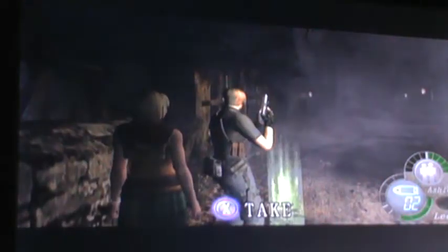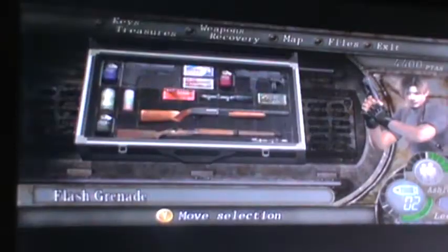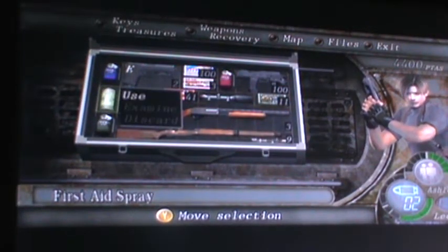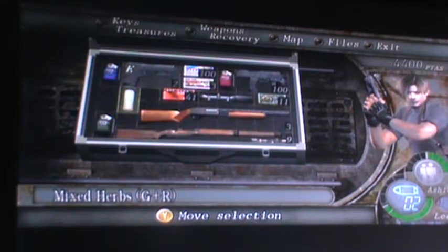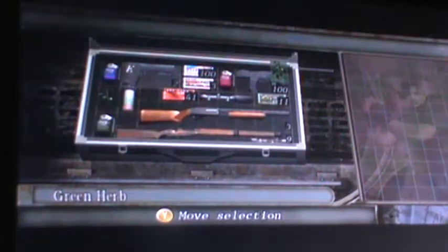Let's do this — let's heal Leon to full health using the first aid spray. Ashley's already at full health, so we'll pick this up. You probably gotta check these other houses, am I right? That's probably what we gotta do. Cause these barrels respawn. Another green herb — I guess we combine these two and make it stronger.